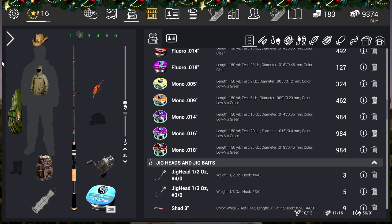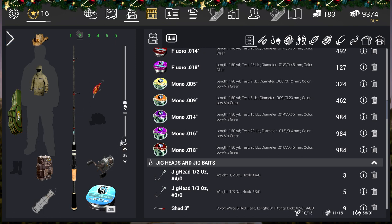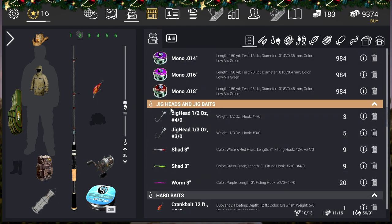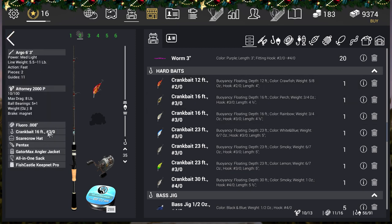I'll show you my setup. We are using an Aggro Baitcaster Rod and an Attorney 2000p, if that's how you say it. We're going to be fishing at about 35 feet, because the new lake's actually really deep, so you're going to up your leader. We're using a crawfish crankbait — mine's a 16-foot trio — that's what we're going to be using. Through my testing, that's the best.